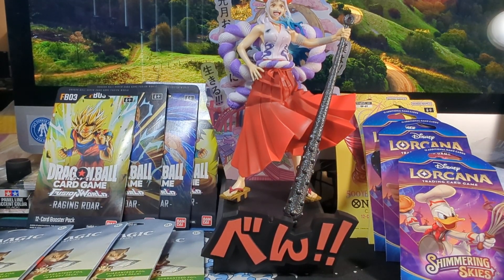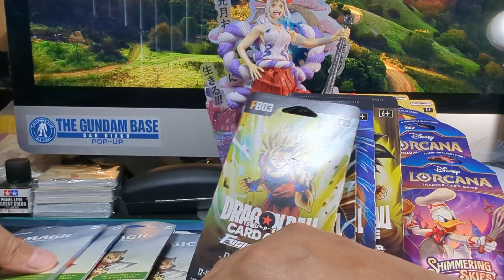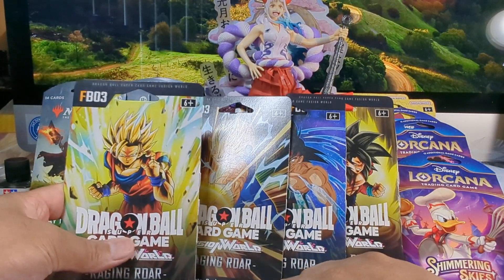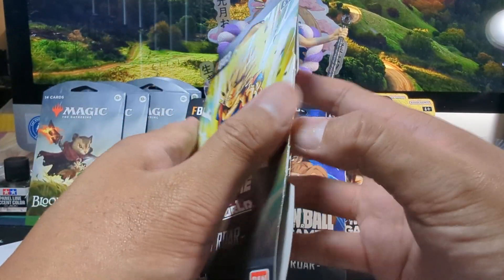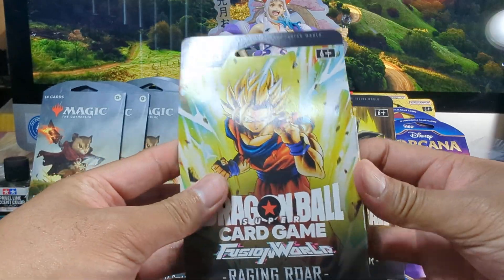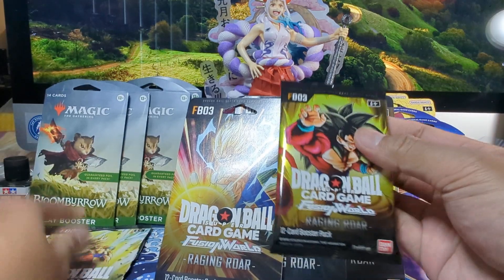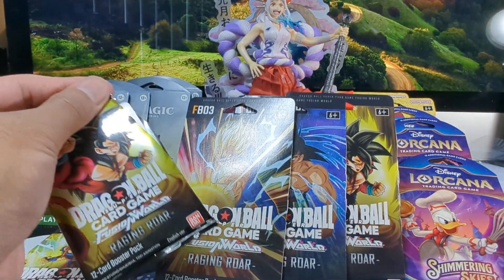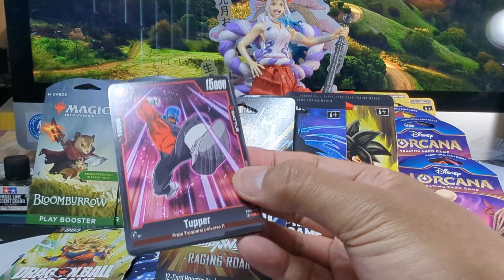Let's go with the Dragon Ball — four packs of Dragon Ball. This is the new Fusion World set, Raging Roar. First time opening this on the channel; in general I haven't opened this at all. I'm going to open a Goku Stage 2 pack. I have not seen any of these cards, so I have no idea what they look like. The first pack is a Goku 3 pack, and these being Bandai cards, they have a nice little pull tab on the side. Let's see what I get — these are all new to me.